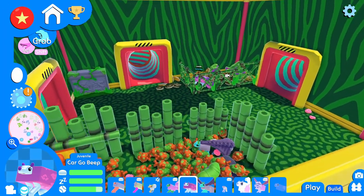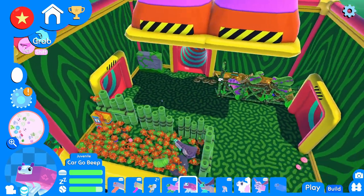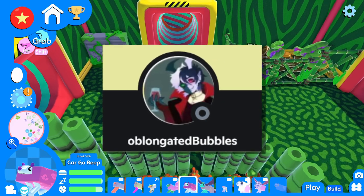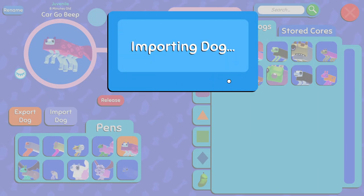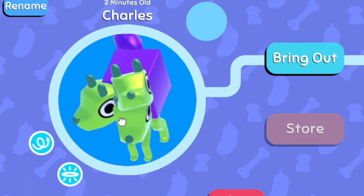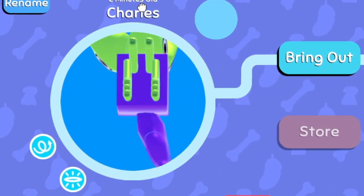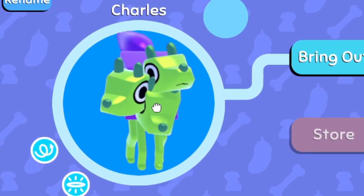Now we're going to import a dog that comes from a viewer that's joined our Discord server — link is in the description. This comes from Oblungated Bubbles. Let's go ahead and import this dog — paste here and import and see what we get. Whoa, a three-headed dog. You're very green, my guy. I really love how you look. And how many legs you got? You got eight legs — spider legs and three heads. That's amazing.